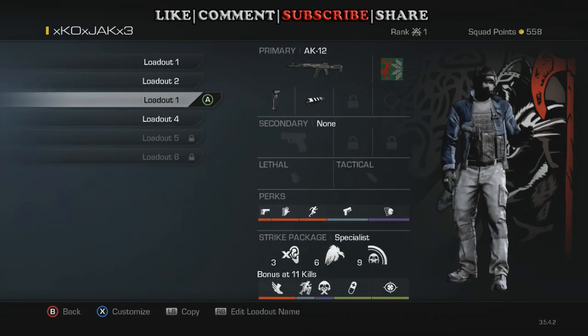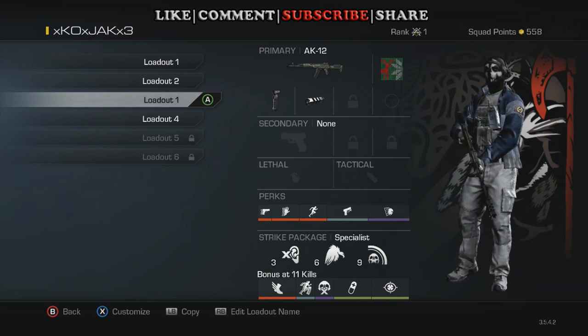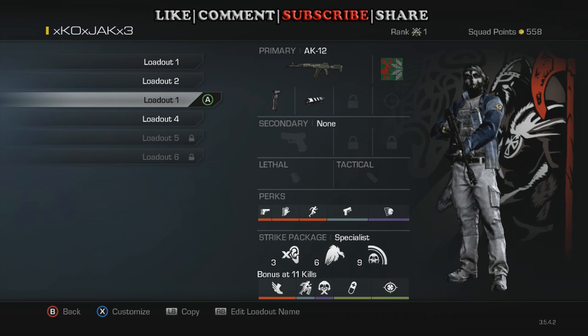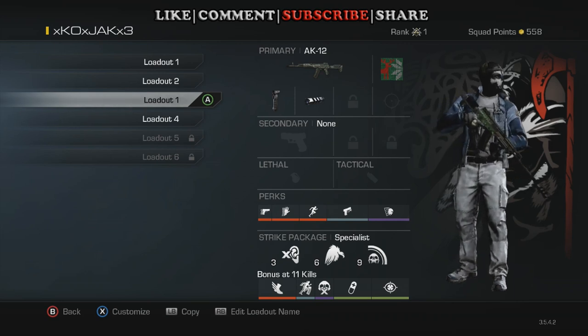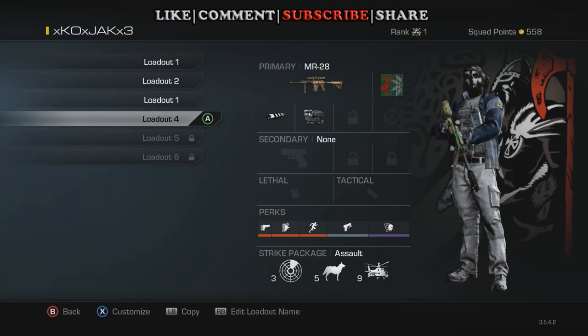AK class is the same setup as the Honey Badger, just with Dead Silence and Ping at the end instead of Sit Rep, and the AK instead of the Honey Badger. I set this one up not too long ago.